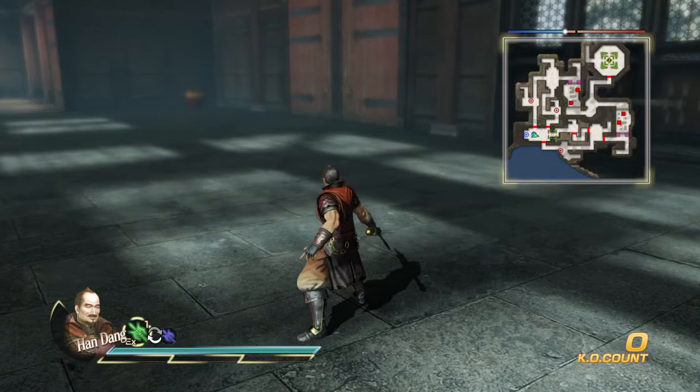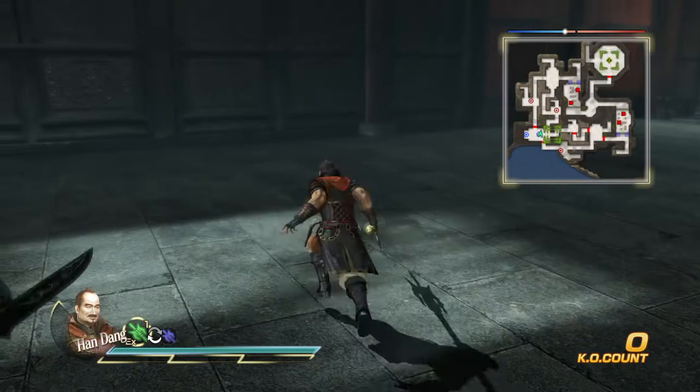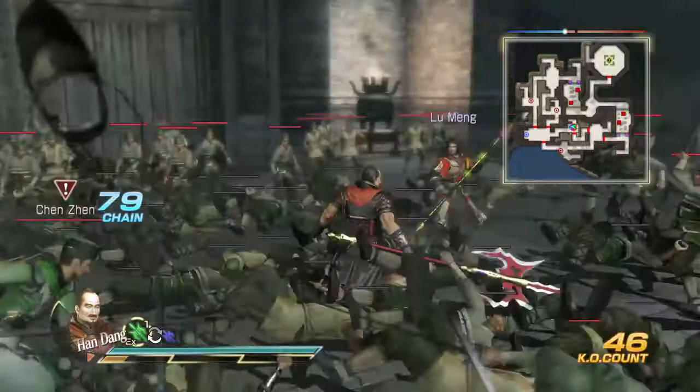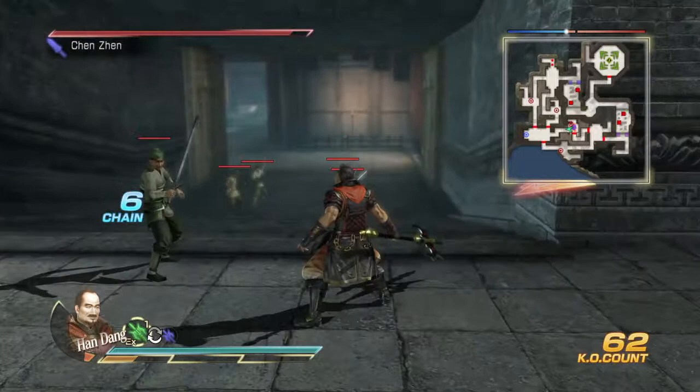Now this triangle looks like this, and interestingly it looks a little bit different when you catch someone with this attack. So let's see that. Okay, this is without catching anyone, and this is when you catch someone — so yeah, you take them on a ride through the air. Pretty cool.